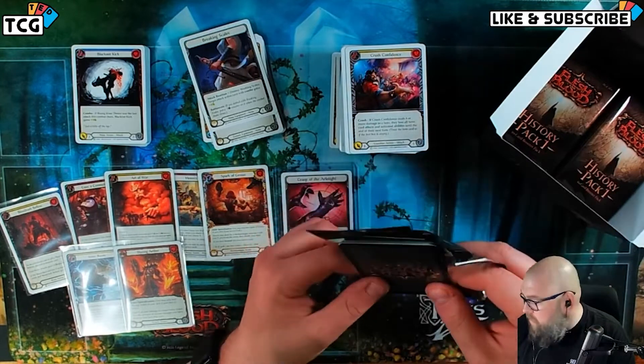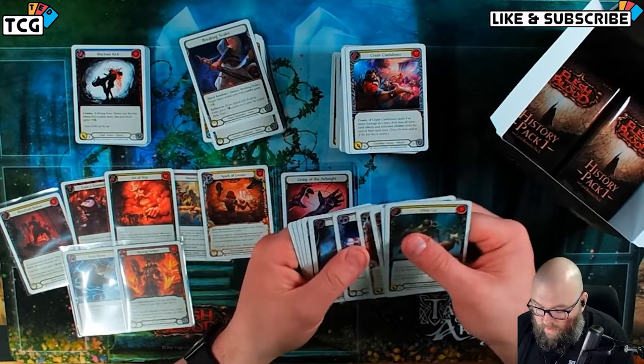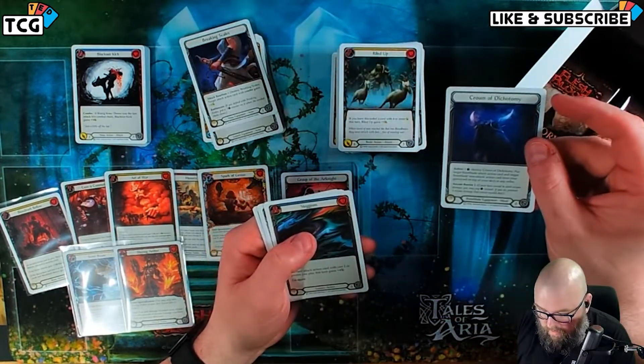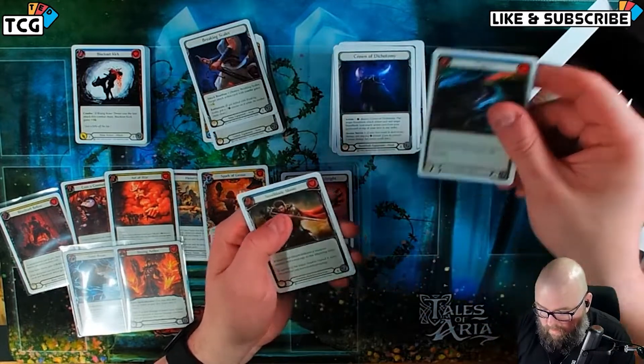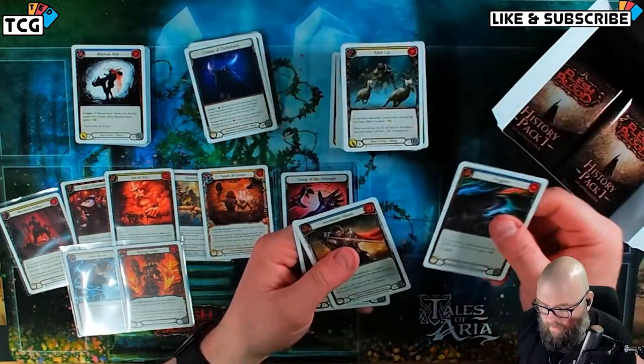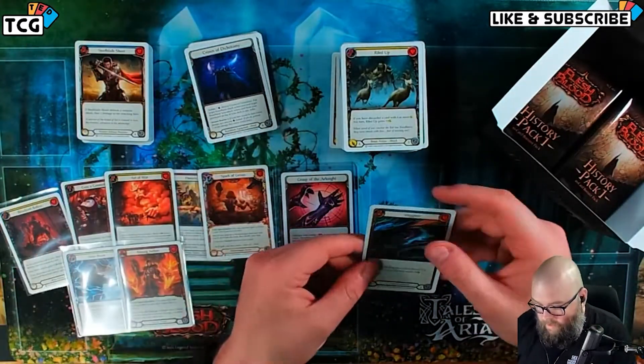If you're looking for your value, you pretty much got the value out of this box currently. Slot note — crown goes here. Slugism, Plunder Run, Steel Blade Shunt.